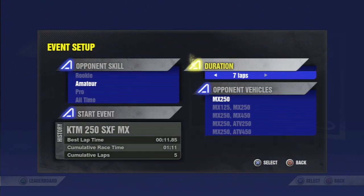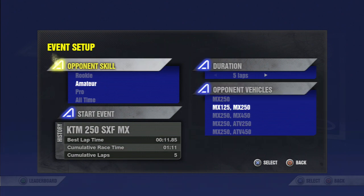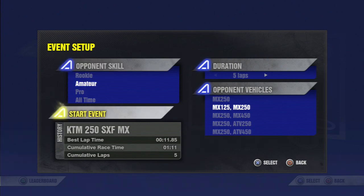Set the duration to 5 laps, opponent vehicles to 125s and 250s. You can change the opponent's level but I just leave it on amateur. And then you go start event.